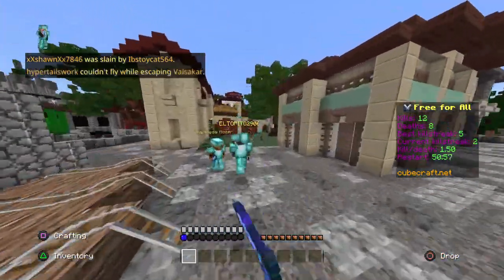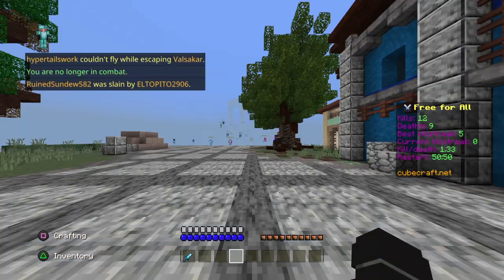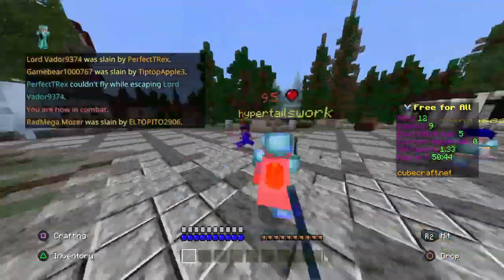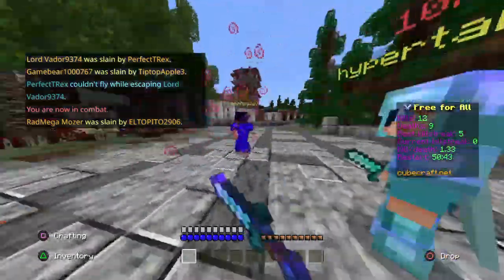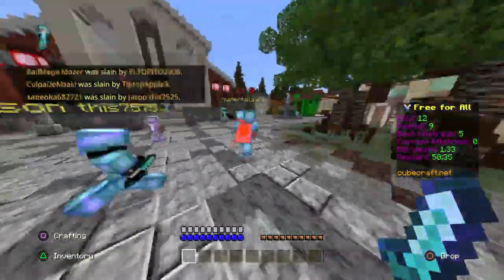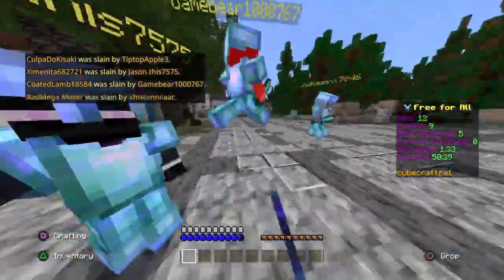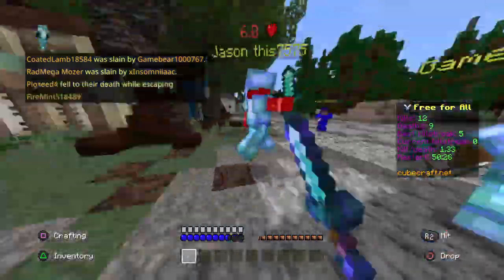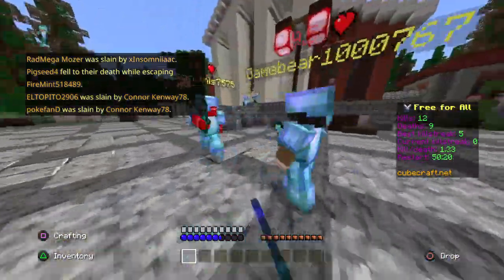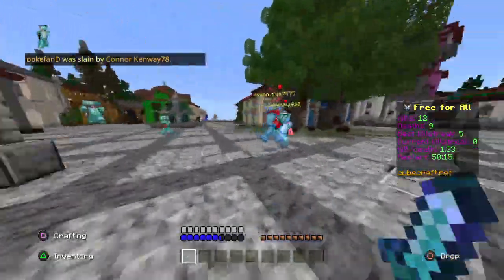We saw a fair few arena battlers in the jam, and that's always a smart way to make the most out of the short time limit. One that really worked for me was Ghostal. Ultimately, it's a pretty simple game — you control two different ghost-like phases at a single time. As long as they're close enough to one another, a deadly laser beam arcs between their guns. Anything caught in the middle will be vaporised, leading to a fun and frankly frantic arena shooter. Play it in single-player and it's a game that will test your coordination. Play it with a friend and it's a game that will test your relationship.